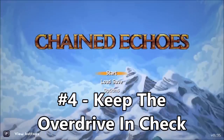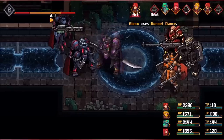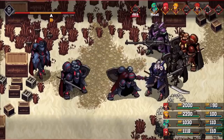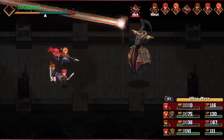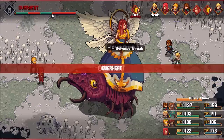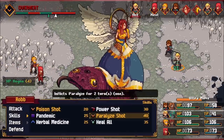Number 4: Keep the overdrive in check. Most of the time, the overdrive gauge is really only a concern during boss battles, but it is the difference between life and death there. Many times you're going to have to do things you don't want to do just to keep it in check. You might not want to waste the turn, but defending is better than going into the red. And don't forget about those overdrive items — you can use those to really bring it down.